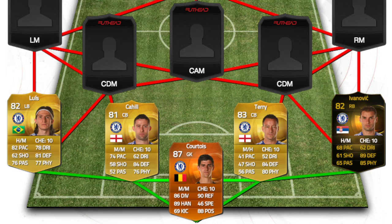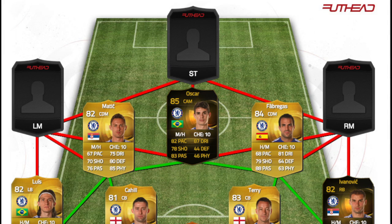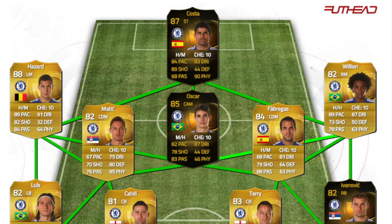So the Chelsea team now — I got this from what they've been playing with and their formation. In goal we have Courtois in Man of the Match, because I just put all their best cards out that are on the V15. Then we've got Cahill and Terry on centre backs, Ivanovic in-form, and Felipe Luis. In midfield we've got Nemanja Matic, Oscar and Oscar in-form, and Fabregas. Then we've got Eden Hazard, Willian, and in-form Diego Costa.